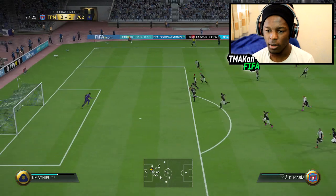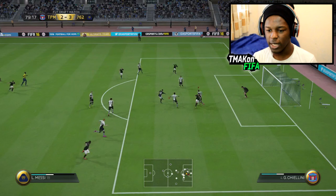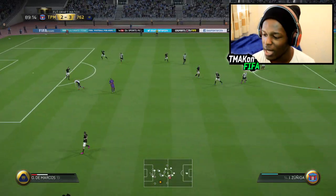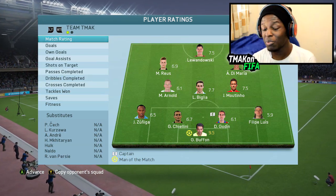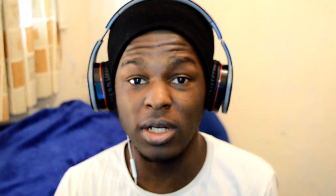Come on Di Maria — Suarez getting in too easily — what a save by Buffon again! Reus, come on, get there — people came out — smash it across the net! How have we not scored? That was the last kick of the game. It's ended 3-2. Man of the match goes to Buffon with a 9.5 rating — he played insane. Goals came from Lewandowski and Di Maria.